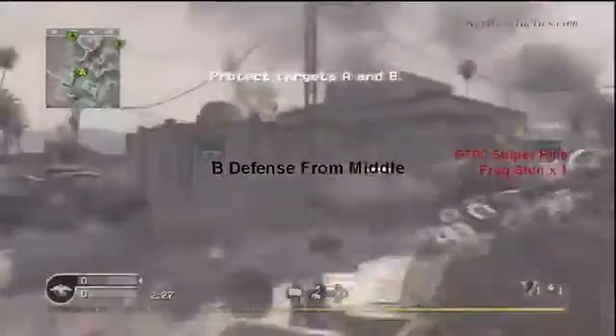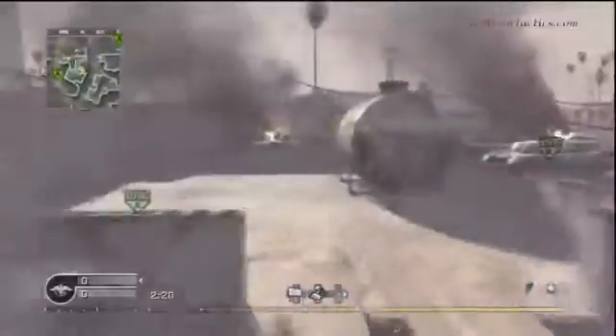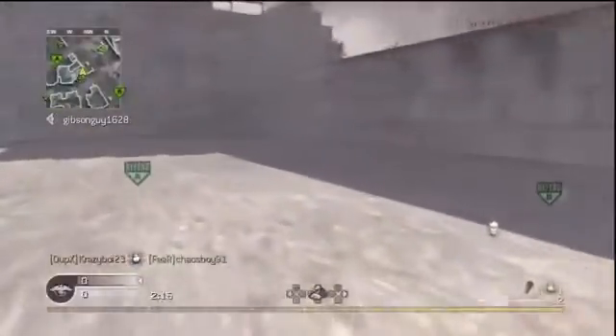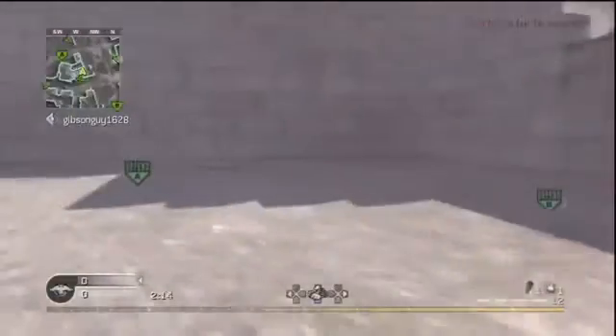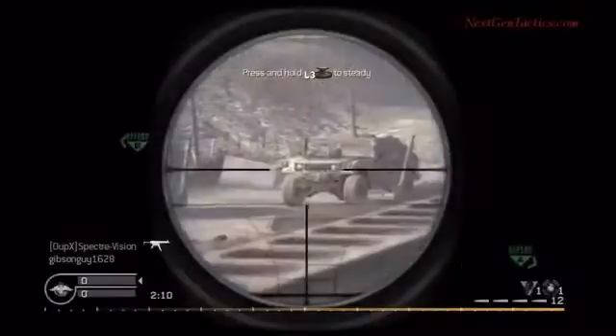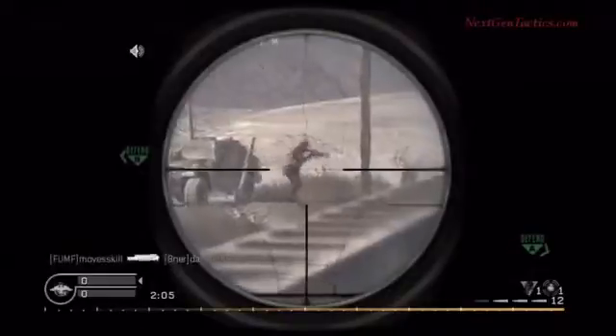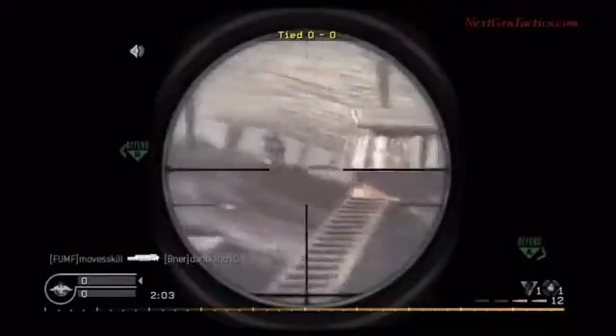Same thing again — we're placing claymores this time. You can place them at the bottom of the stairs, or just at the top of the stairs. From round to round, you want to change it up. These aren't necessarily rounds in the same game, but if you are playing in the same game, you want to change up the position of your claymores, except for that front claymore — pretty much always one in that location.